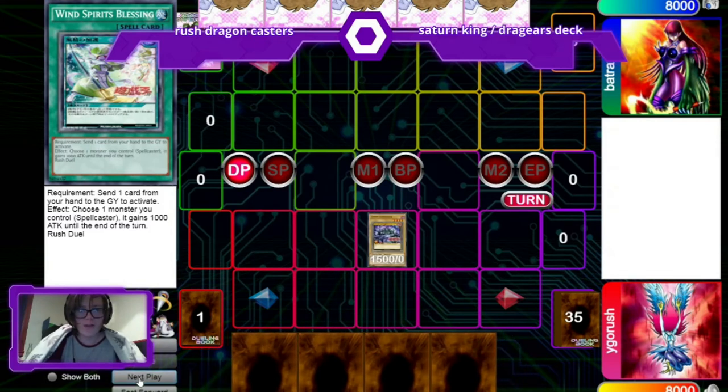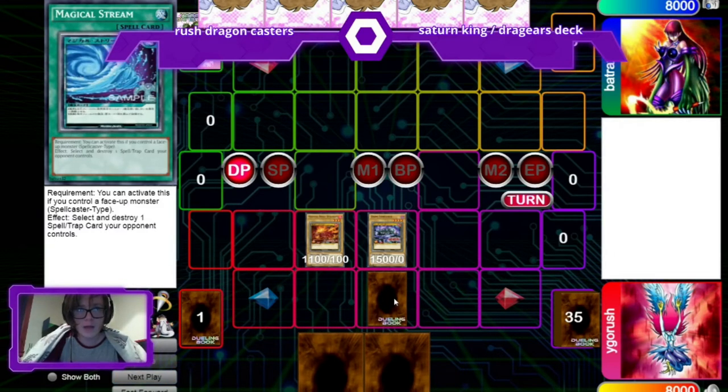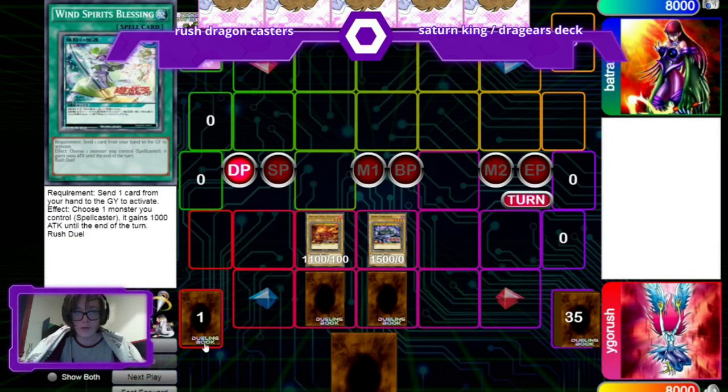Starting off, I played Dark Sorcerer. I didn't really have much in my hand to go off of — I think I only had Dark Sorcerer and a couple of 1100 attack monsters. I wanted to have something on the board that wasn't just purely defensive. I set Magical Stream, so if I survived with one of my creatures, I could get up a Magical Stream. And I did get it off. I also set Winds without Blessing.